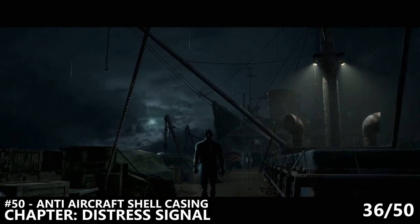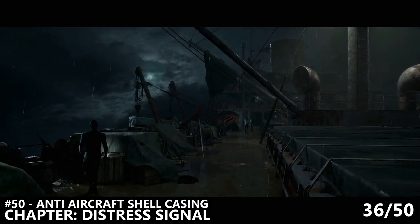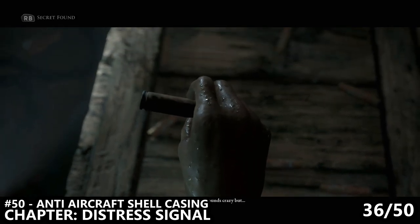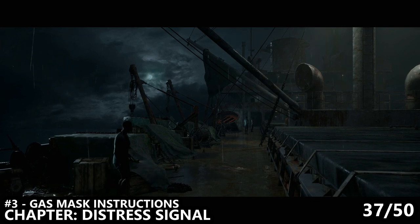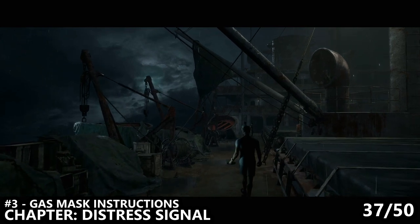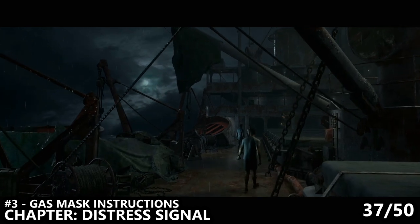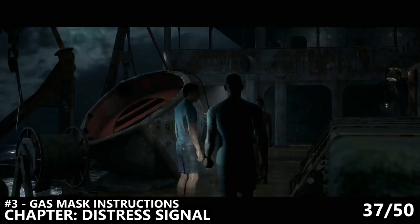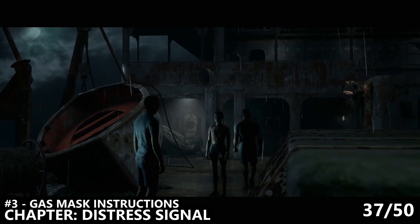We now snap back to a mandatory chapter called Distress Signal. As you are on the top deck of the boat, walk forward and inspect the shell casing on the crate to your left in order to find number 50, Anti-Aircraft Shell Casing. Next up, we can find the gas mask instructions by walking all the way to the end of the deck and taking two right-hand turns. At the end of the deck here, there is a small container which we can open up to inspect. In there, we'll find a person with a gas mask and we'll also find the collectible on how to use that gas mask. Although you can't actually pick it up and use it later on in the game, it is a secret you'll want to grab.